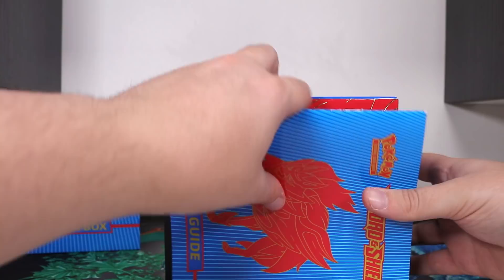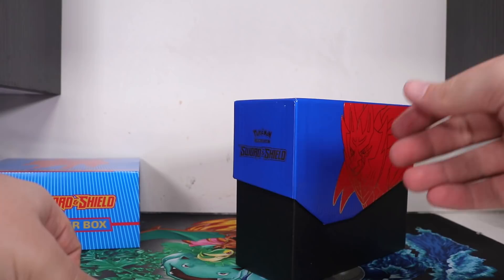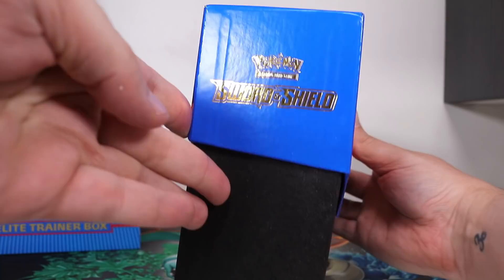The first thing you're going to see when we slide this out is a player's guide. There's a funny little trick you can do with these: if you open them up to about the middle you get just the right angle, enough velocity to hurl it straight into the trash. I came here to play card games, not read. I'm liking what you're doing with the gold but don't overdo it — you're walking a thin line.